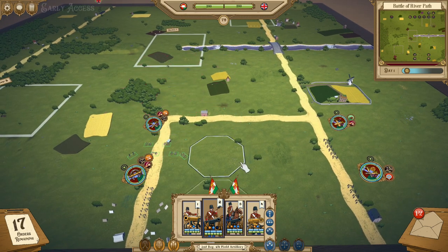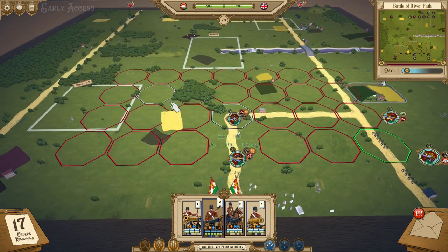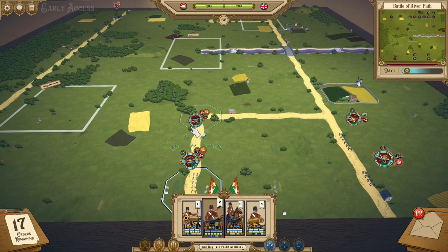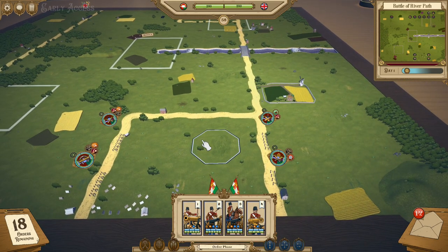The other option is to go into Open Order, which has maximum coverage but does not get that extra plus one range. As you can see here, this artillery piece is able to cover a massive amount of area as a three-range artillery piece, but it doesn't get the extra range. That is not the only part that is new to artillery.